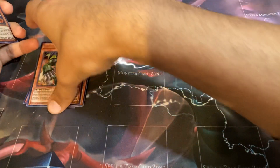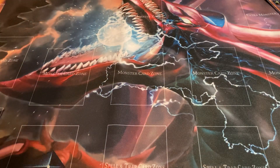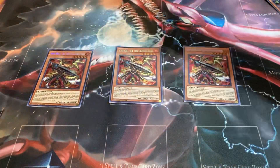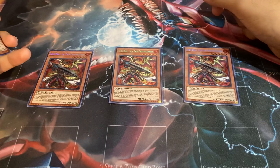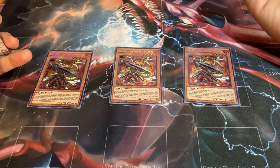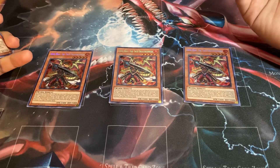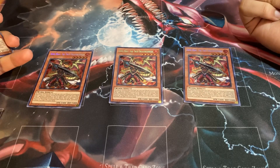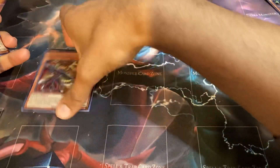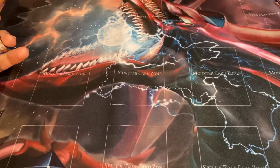Next I like to play three copies of Ignis Heat, the True Draco Warrior. I feel like this is pretty standard — three of that and three of this. To tribute summon this card face up, you tribute a continuous spell or trap you control instead of a monster. Once per turn, when your opponent activates a card or effect while you control a tribute summoned monster — quick effect — you can take one True Draco or True King continuous spell or trap from your deck, either activate it or add it to your hand. Great card.